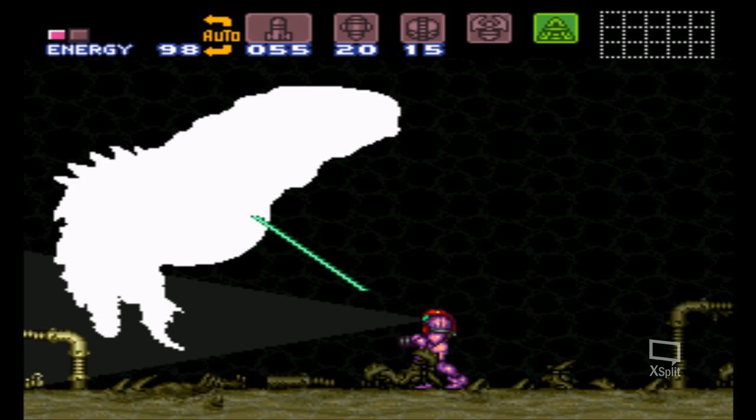All I did there was shoot a charged plasma shot straight into Dragon's chest and activate the x-ray scope — by activating, I just had to tap it; I'm just holding it so I can explain what's going on. Once this happens, you just keep turning the x-ray on and off as fast as you can, like so.